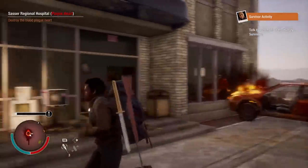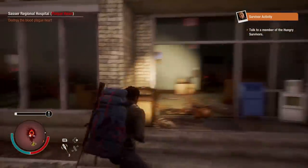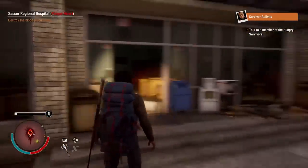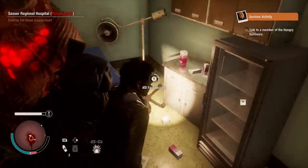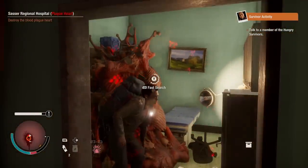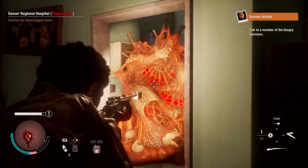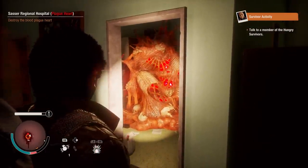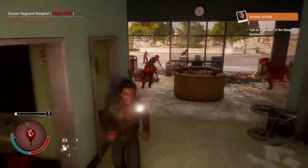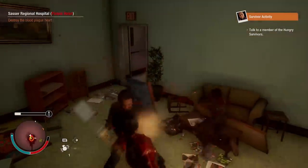When your community has lost a survivor to the ravages of blood plague, avenging them by destroying the source of the infection will seem like just the thing to do. The source is a disgusting mound of human skulls fused together with diseased flesh — the plague heart. These are focal points for the plague, surrounded by plague zombies and an ominous red mist.